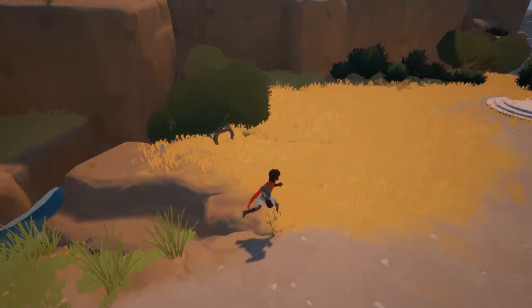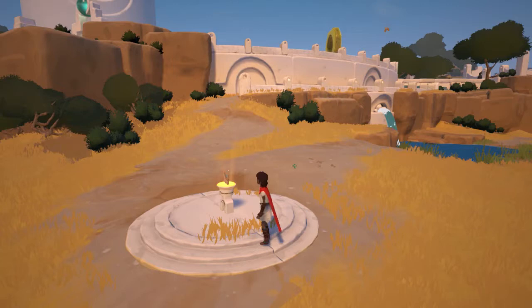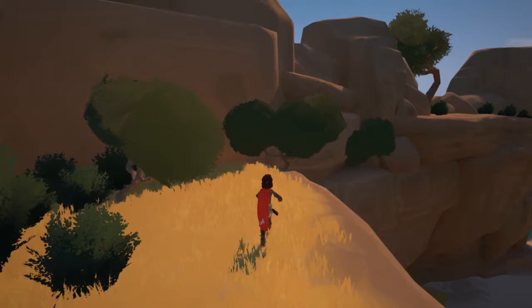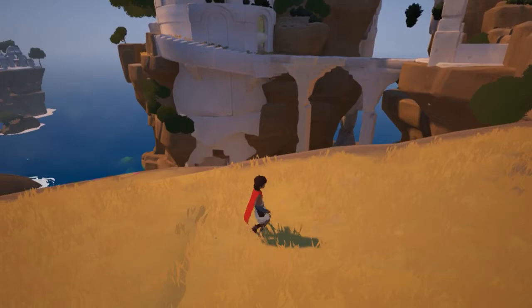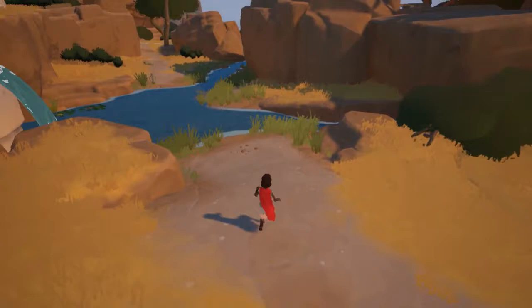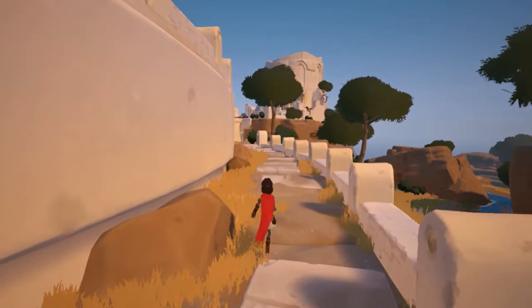That water goes to the waterfall down below. Oh nice — I just stumbled across that's the third part. Then you've got a path over that way. I came from there, so I'm pretty sure there's nothing. I've got to go up and over. There we go. Hello, pig. I'm going to say hello to all the pigs — every pig.